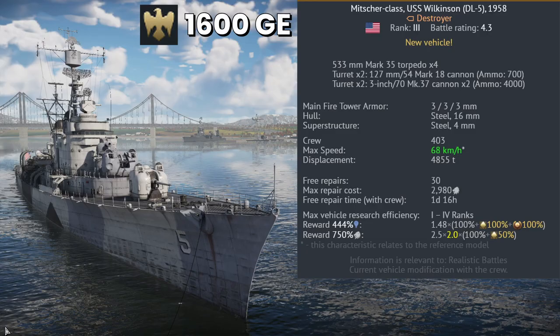To start off, we see USS Wilkinson, a premium counterpart to USS Mitcher, a recent addition to the US tree. The main difference with the Mitcher is the better 76mm guns. These have a higher fire rate and the removal of the 20mm guns. At a cost of 1,600 Golden Eagles, it's a tad pricey for what it is in my opinion, but I think it's a solid ship for that BR.